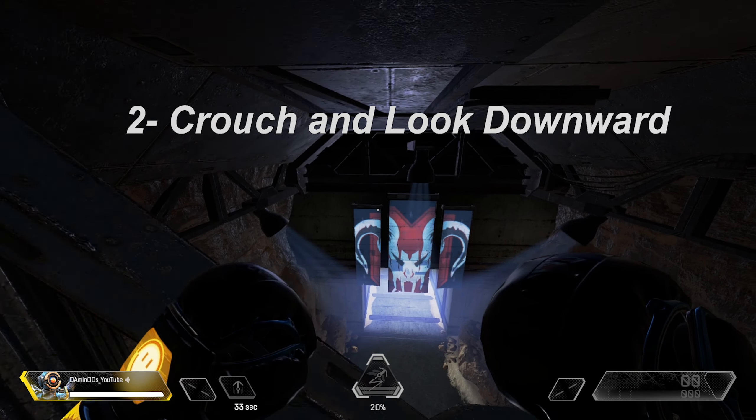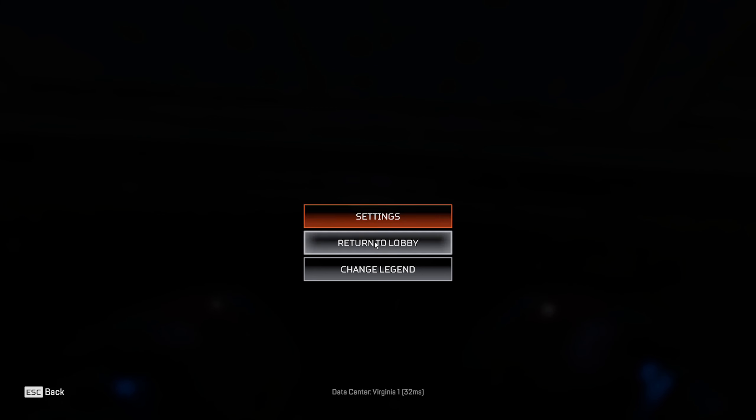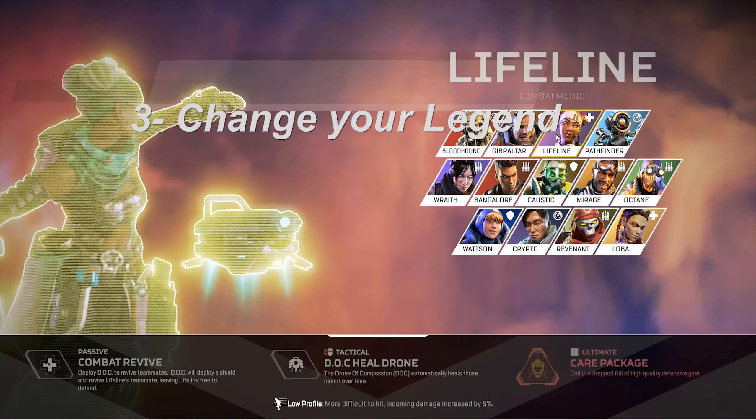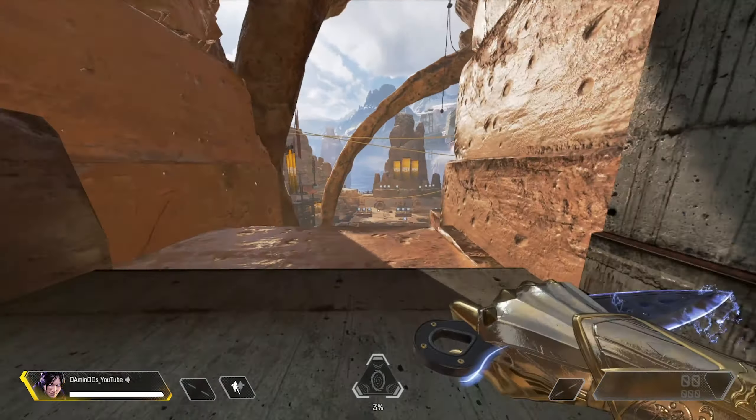After that, you need to come here and press crouch and look all the way downward. The next step you need to do is to change your legend while you are in position. Then you hear this voice, which means the dummies are activated.